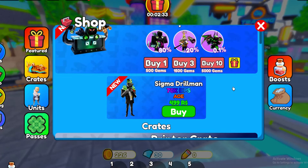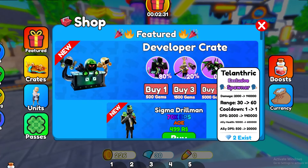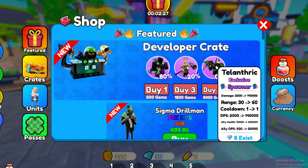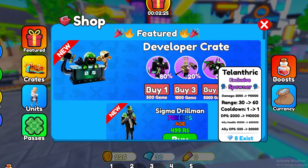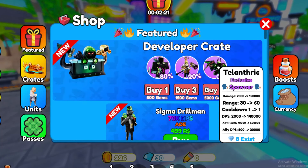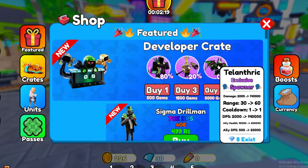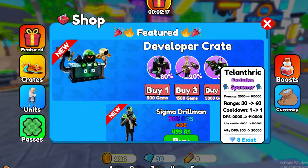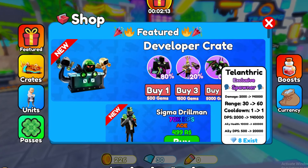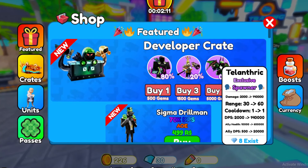The Talent Freak unit might be one of the best units in the game right now. These are the stats of the Talent Freak unit right here — as you can see, it starts at 2000 damage and ends off with almost 140,000 damage. The range doubles when you upgrade it, the DPS goes absolutely insane, and it also buffs ally health and ally DPS. This is the most overpowered unit in the game.